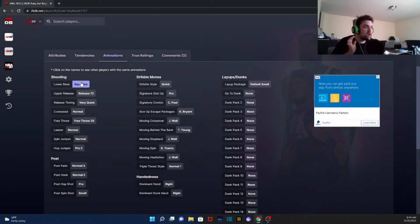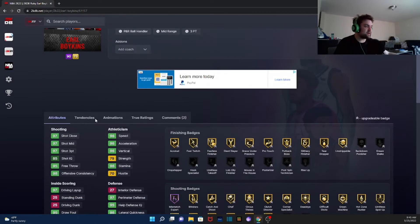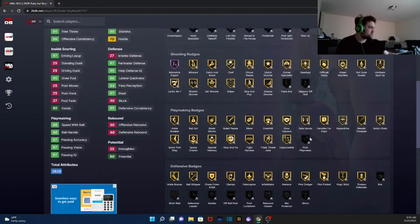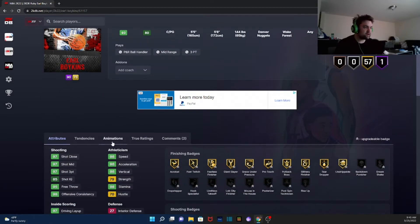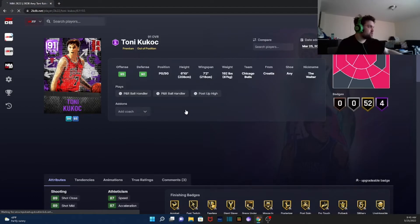Ray Allen on very quick dribble style — okay! Is it bad that I think he might actually be pretty good to use at point guard? He has Clamps, Interceptor, Intimidator, Menace — everything except Post Playmaker, Fade Ace, and Slippery Off Ball. Hall of fame Mismatch Expert. I actually think this card might be pretty fun to use just because of Ray Allen on quick or very quick. That's actually kind of a W.